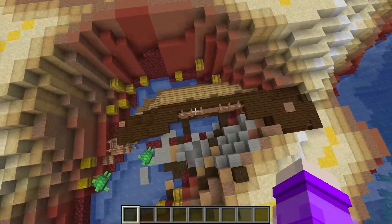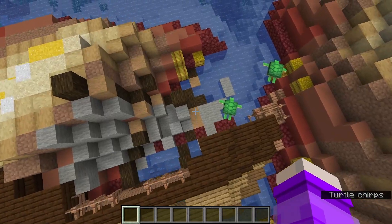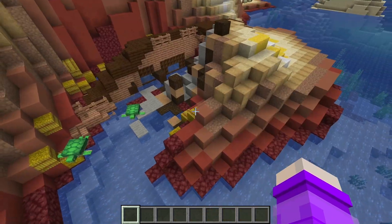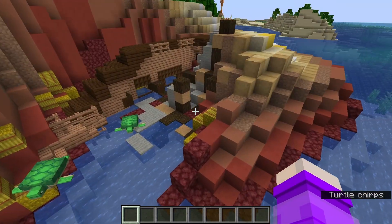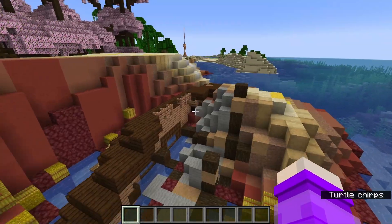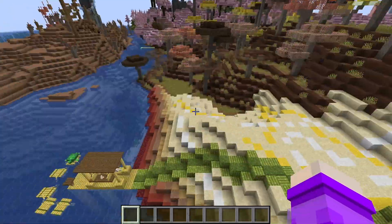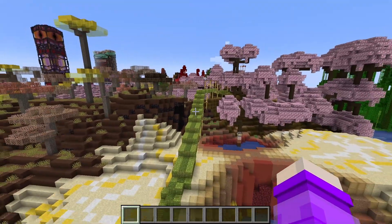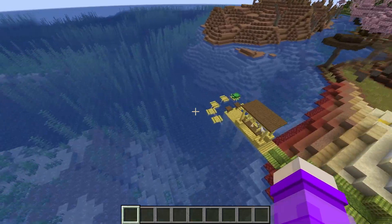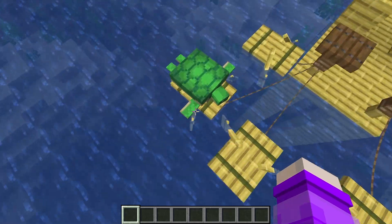There's a shipwreck that was already here, which I changed some things about. I added some wool to make it look like there are some downed sails, so maybe this shipwreck isn't as old as others you'd see in the Minecraft world. I also put some hay bales around, because maybe it was carrying hay bales. There are also paths in here - this one's made of bamboo, with a nice little dock that a turtle has decided to use.